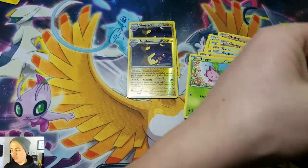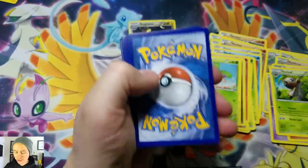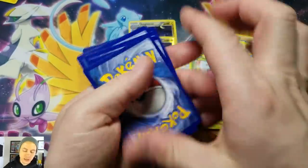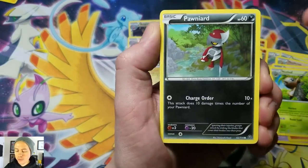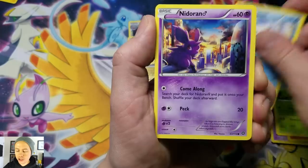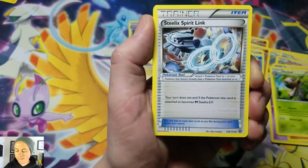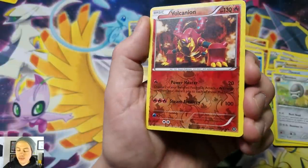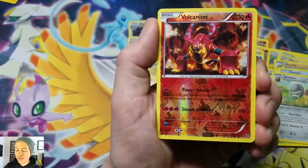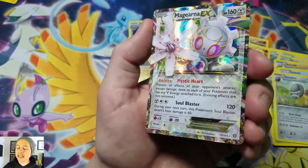This is a very strange opening indeed. Let's see if this Volcanion can be the only white code card of this video. Hopefully it's a goodie — watch it be like a Volcanion EX full art, that would be wild. Poniard, Oshawott, Nidoran, Fungus, Mankey, Steelix Spirit Link, Shieldon — hey, speak of the Volcanion Reverse Holo Rare — and our last card is a Magearna EX!